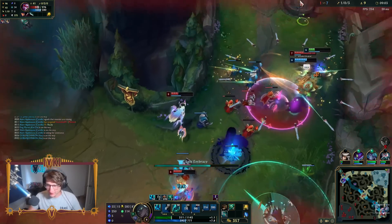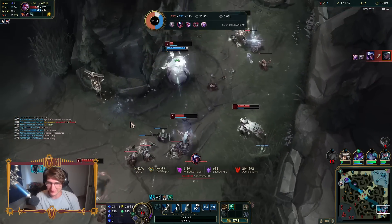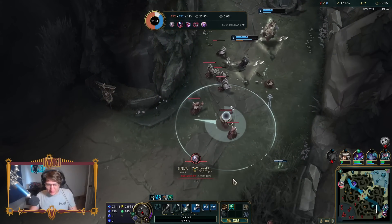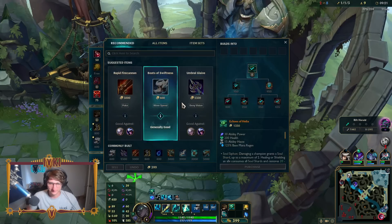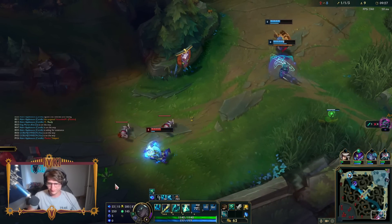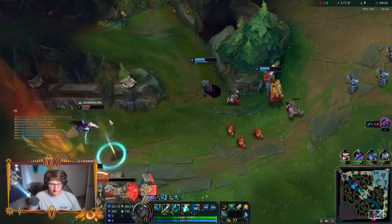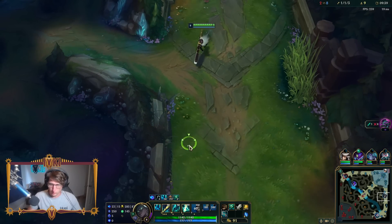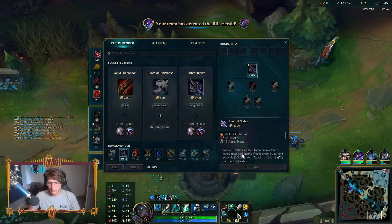Oh my god, bro. What is this? You got us. My Vex sends our ult in the next year. Whatever - we held our own 2v3, they literally needed a fourth person to come down. That's crazy. We get free Herald and now we're gonna get Dragon as well. I got Echoes of Helia - it's done 120 healing and 160 damage. This item does so much damage.